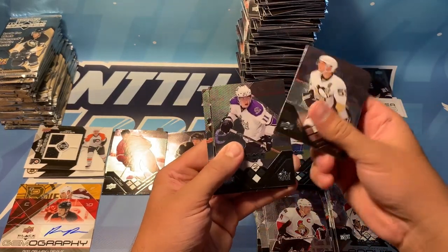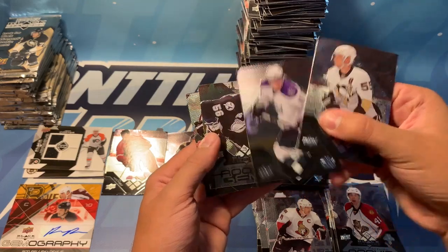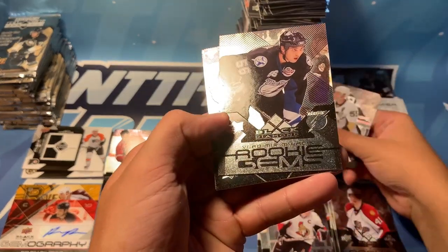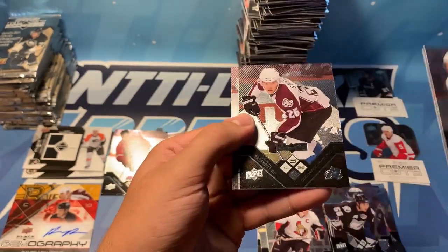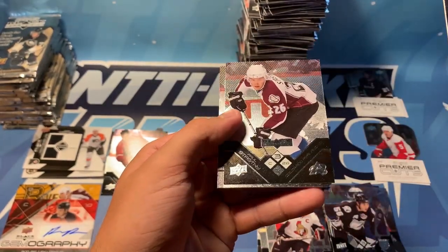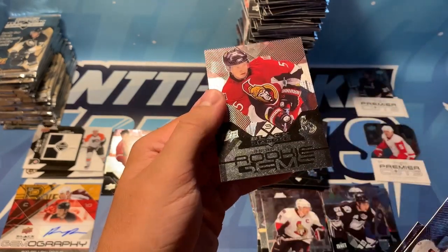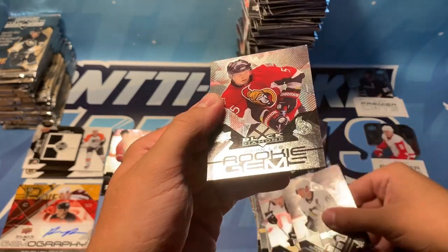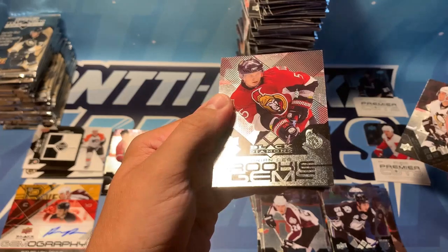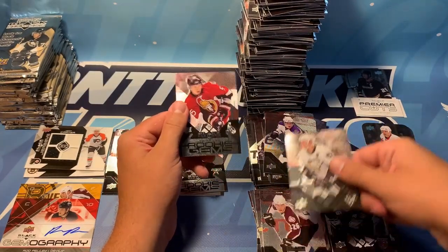Moving right along, we've got Sergey Gonchar, Anze Kopitar — double diamond, very nice card — and another Vladimir Mahalik rookie gem, so that's our third of the break. Oh, another hot pack — we got Paul Stasny triple diamond, with another rookie gems underneath of Brian Lee — that is a triple diamond. Brian Lee, best known for being drafted over Anze Kopitar, who we got in the same pack.